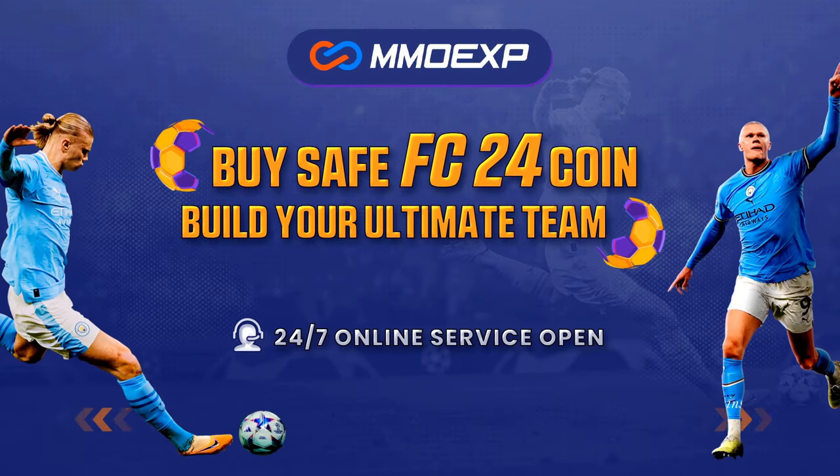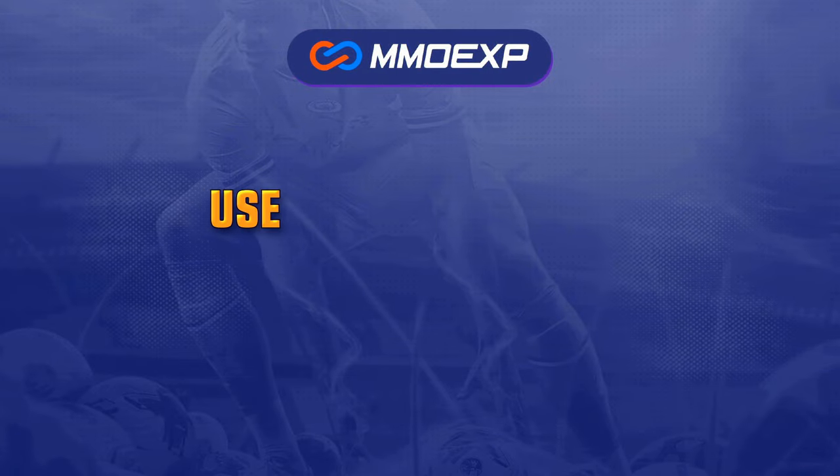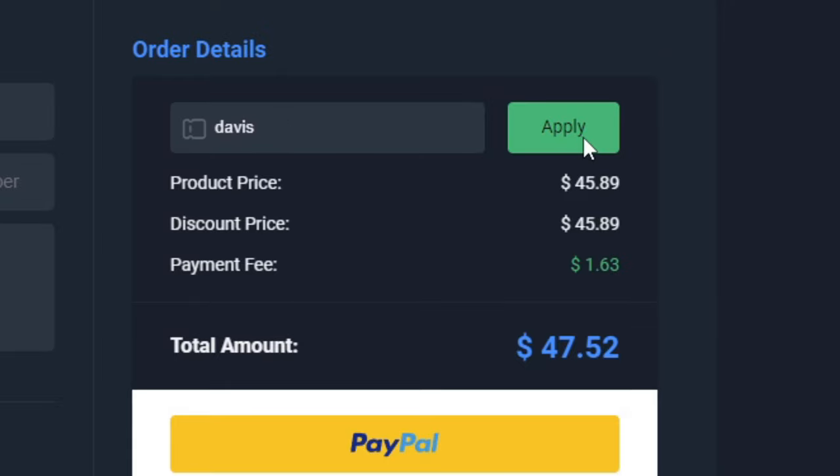For cheap, fast, and reliable coins, make sure to head on over to mmoexp.com and use my code Davis at checkout for five percent off your order. Coins are incredibly cheap right now — the links are in the description.